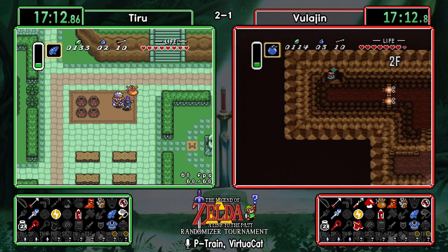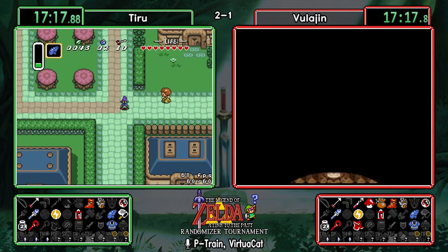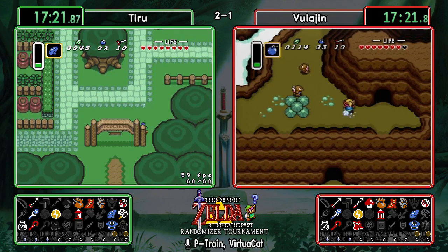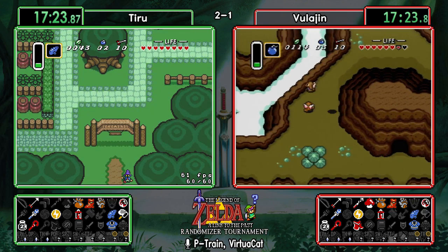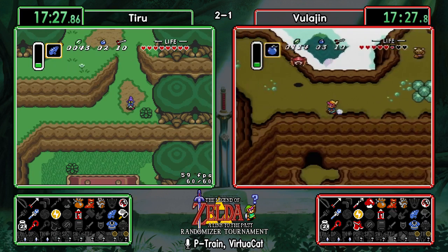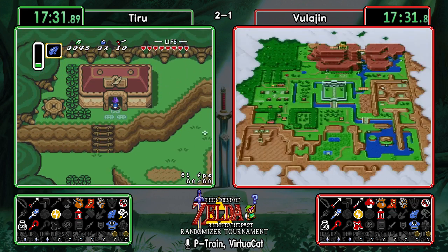Tiru is going back to get the bottle vendor, picking up his powder as well. Now heading down to get his hookshot — he'll probably be heading to Death Mountain shortly. Just a heart piece on the floating island; really can't go that way, gotta go back down through Spiral Cave.